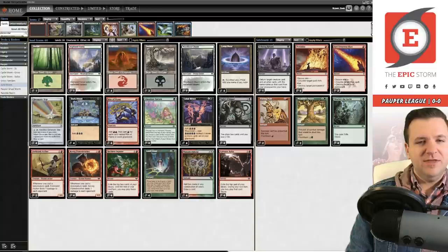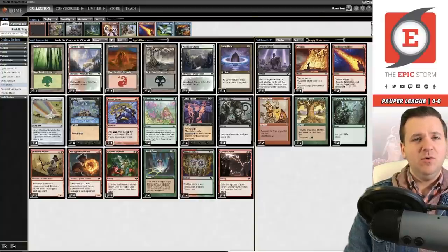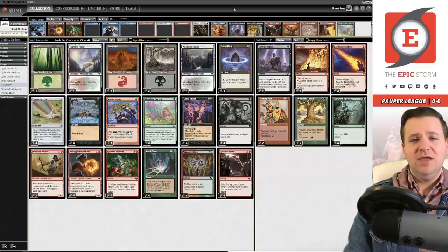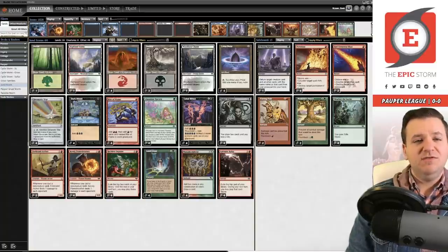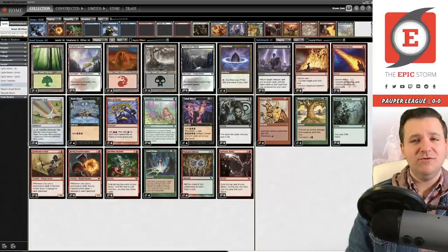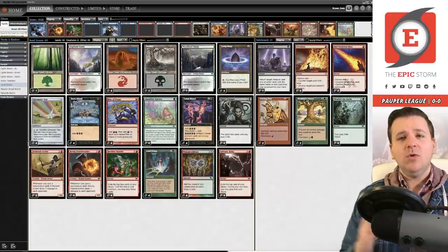The deck list is pretty self-explanatory. In the sideboard, I wanted a second copy of Flaring Pain because Prismatic Strands can be a pain if you don't find the first one. Moment's Peace is a flashback fog effect — it's effectively like running four copies of Darkness. We have Weather the Storm for the burn matchup. I can feel it in my bones — we're going to crush today.